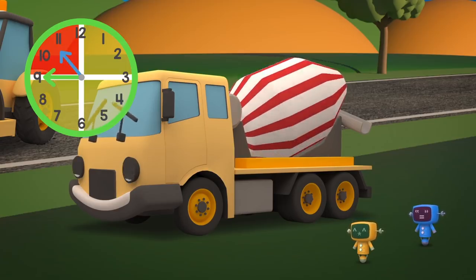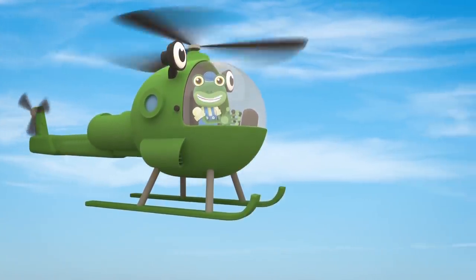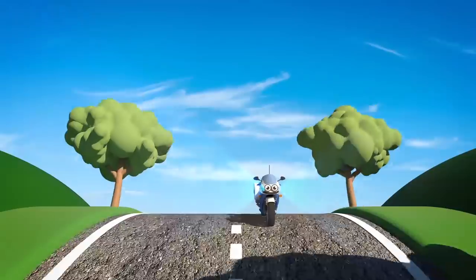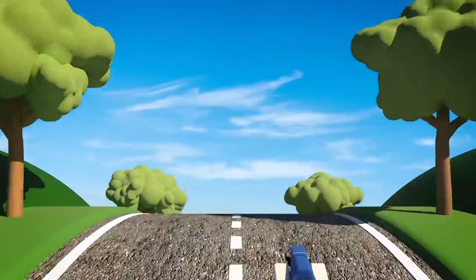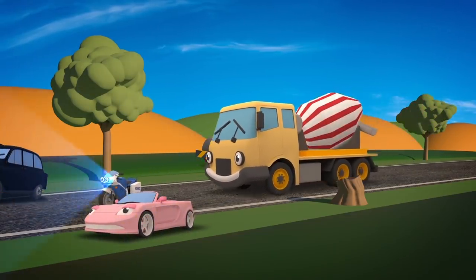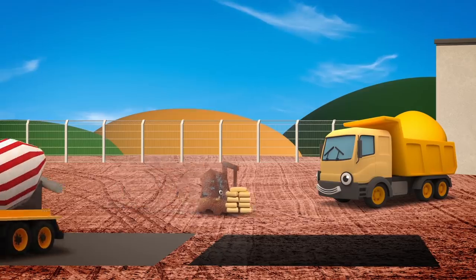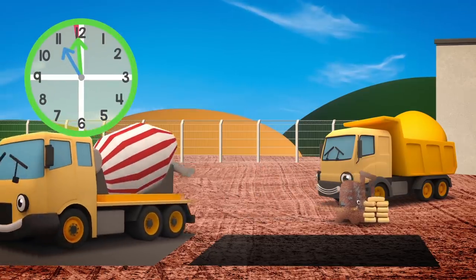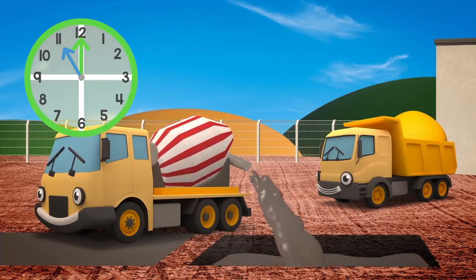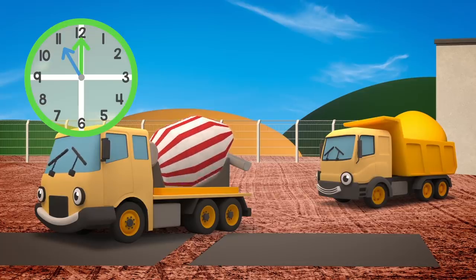I just can't see how you can get to the construction site in time! If only there was someone who could help you get there faster! Hooray! Here comes Millie the police motorbike! She can put on her flashing lights and clear a path through the traffic to the construction site! We'll meet you there! Phew! You made it just in time Celia! But that was very, very close! I think Celia's learnt her lesson — next time there's something wrong, she'll come and get help from her friends at Gecko's Garage!